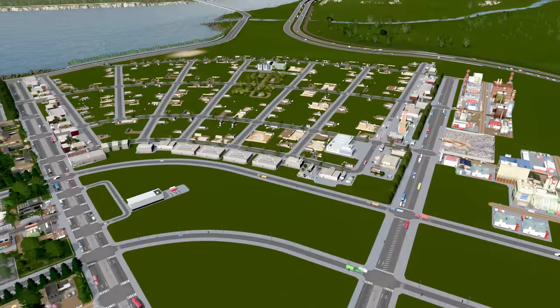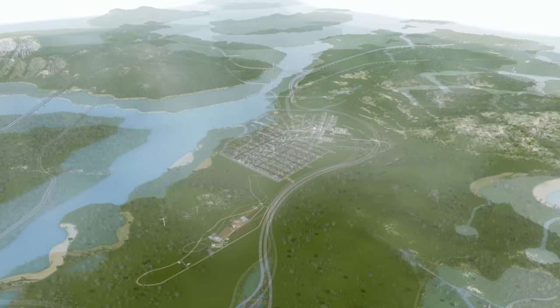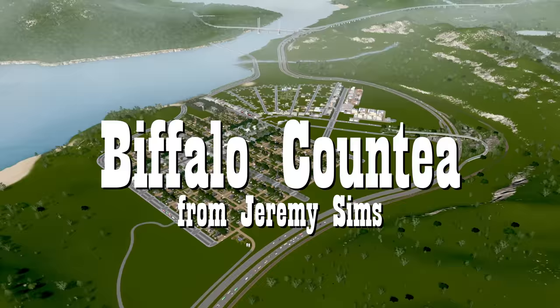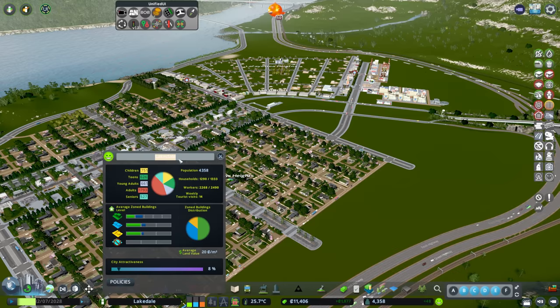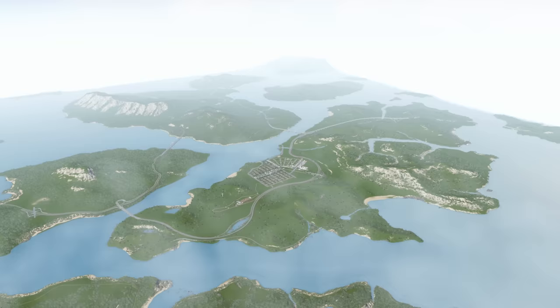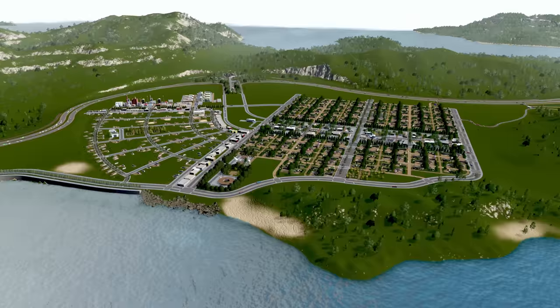We have to name our city. This name was suggested during the premiere of episode one - during a premiere, as the video plays, we can all have a live chat together. Jeremy Sims came up with the suggestion of Bifilo County, which I just thought was an excellent name. So no longer is it the generic Lake Dale, it's now Bifilo County. As we spread out into different parts of the map - the different islands - we can have them with different names and different mini cities.